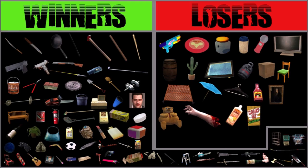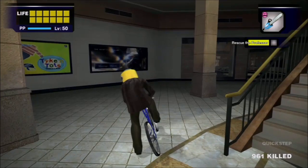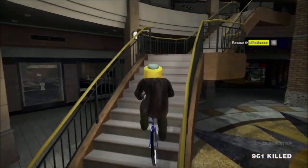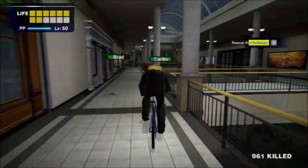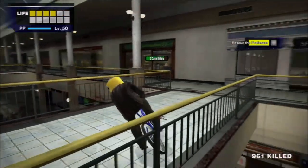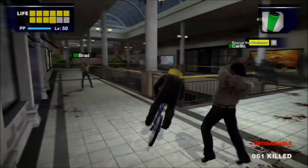Now for the final results screen. A lot of the weapons in the loser category could have actually defeated Carlito later on if I was more persistent. But that's why the categories are winners and losers, not possible versus impossible. Since Carlito's health doesn't reset when you leave the area and the timer for the first mission is irrelevant, any weapon that you can fit in your pocket and that actually deals damage will eventually beat him if you take enough time. And the sniper battle can be beaten with any combination of heavy weapons if you're lucky and persistent enough.